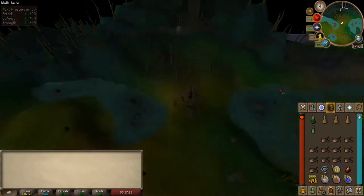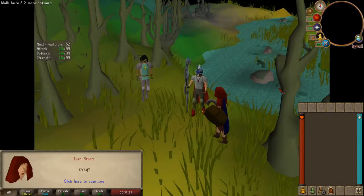Now exit the temple, head east to Frankenstein's castle and then south to talk to Ivan Storm. Or you can just use the home teleport and then use your Canifis portal. Now talk to Ivan - he'll request that you bring him to Burg de Rott through the temple trekking minigame.